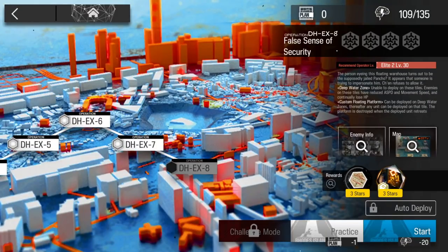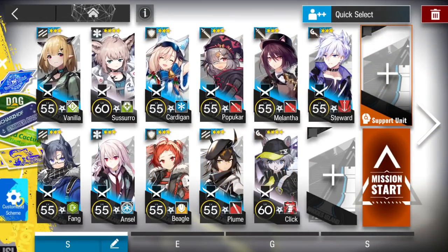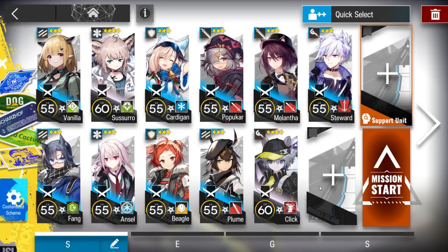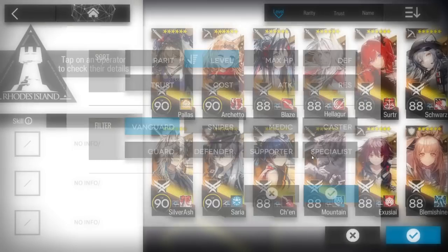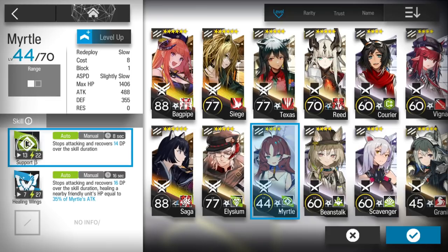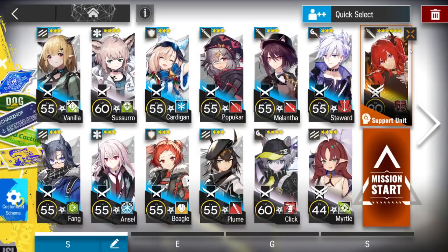Let's clear HEX8. This stage is pretty easy with a core caster or Surtur. I'm going to use the support unit, but since it's max level I'll use my own. To pick an elite 2 support unit, you need an elite 2 in your squad. Any elite 2 is fine — 4-star, 5-star, or 6-star. Just get an elite 2 in your squad and then you can get an elite 2 support unit.